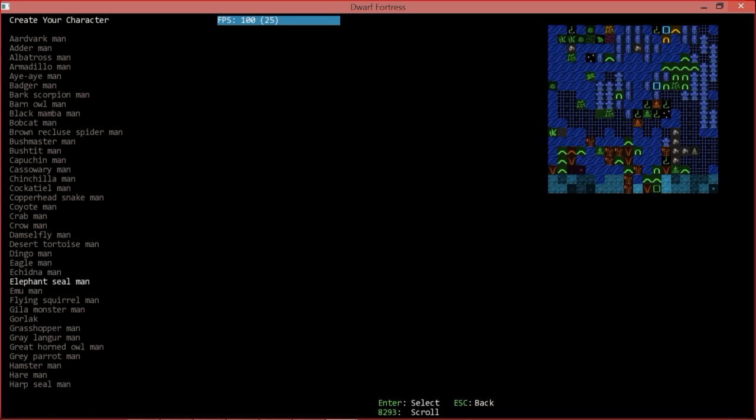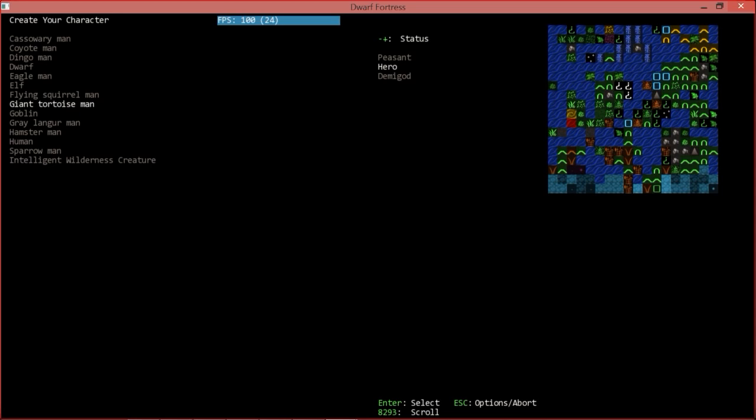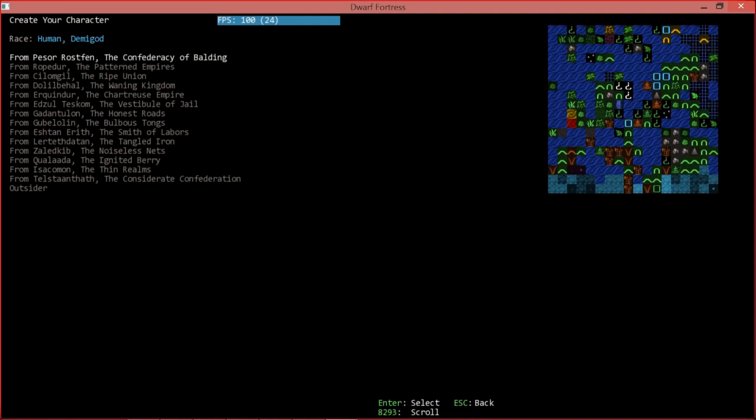Let's stick with the basics. What's the plus and minus for animals versus humans or dwarves? If you become a human you have more options for weapons you can wield. You also have your status — peasant, hero, demigod — which determines how many points you get. I've never not started on demigod because you still wind up losing to cats; the game is hard enough.